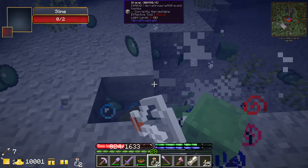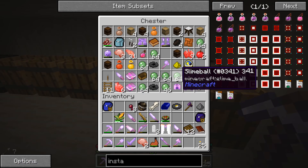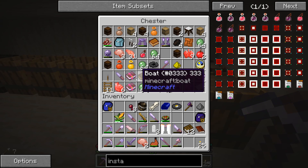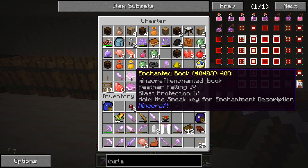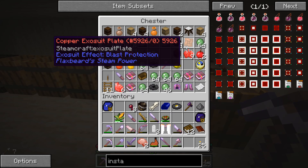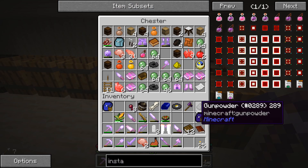Those are the guys we gotta watch out for. That was only half the arrows and look at all the slime balls we got from that! We got a clock, I think four enchantments: Feather Falling, Blast Protection, Unbreaking, Power 4, and yeah just a whole bunch of random stuff.